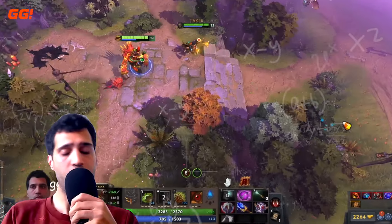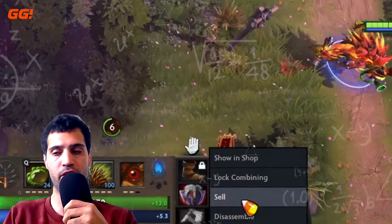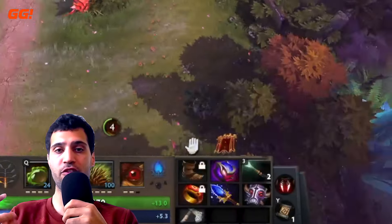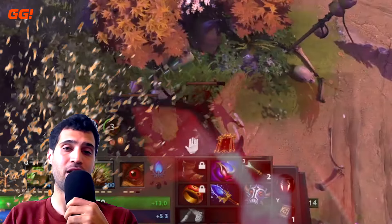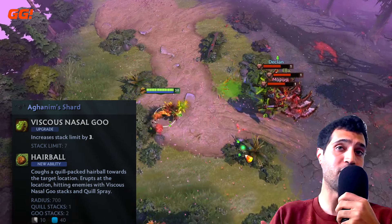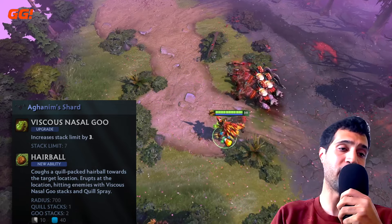The next part is like Lego — break up your Arcane Boots and Vanguard to build Bloodstone, which pairs well with your Bristleback ability as mentioned. It's really convenient to pick up those two items to then build an even more expensive item at a relatively lower cost. Then you grab Aghanim's Shard, which nearly doubles your Goo stacked on enemies, and Hairball is a nice opener or follow-through on fleeing enemies.